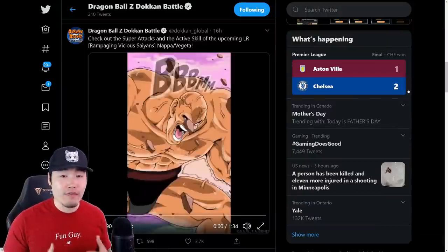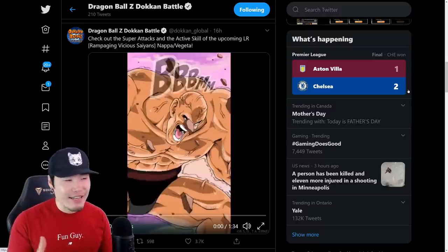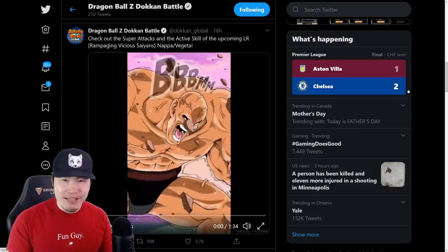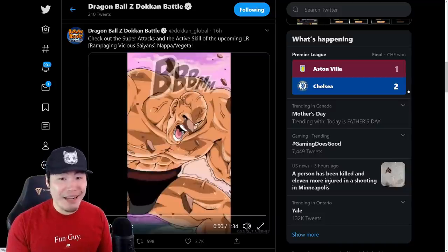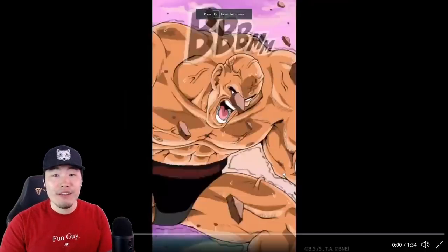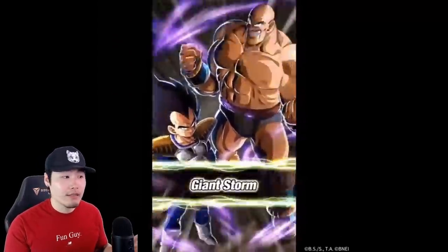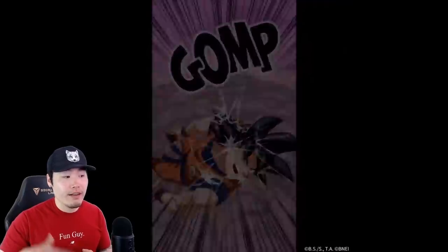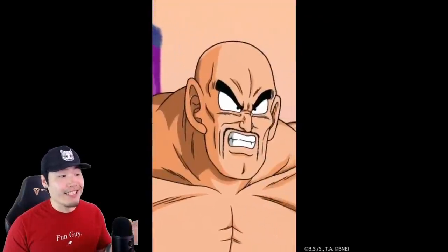Let's start with the animations first, because that's very important to a lot of people. For me, if a unit has bad animations — even if their details are really good — I'm probably a lot less tempted to summon for them. In this case, the unit has very clean animations. This is an exchange unit, so they start off as Nappa and then eventually exchange into Vegeta.